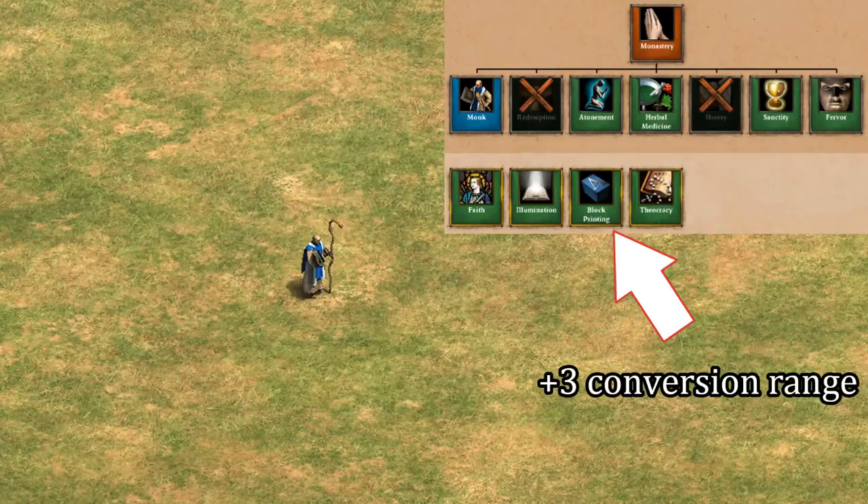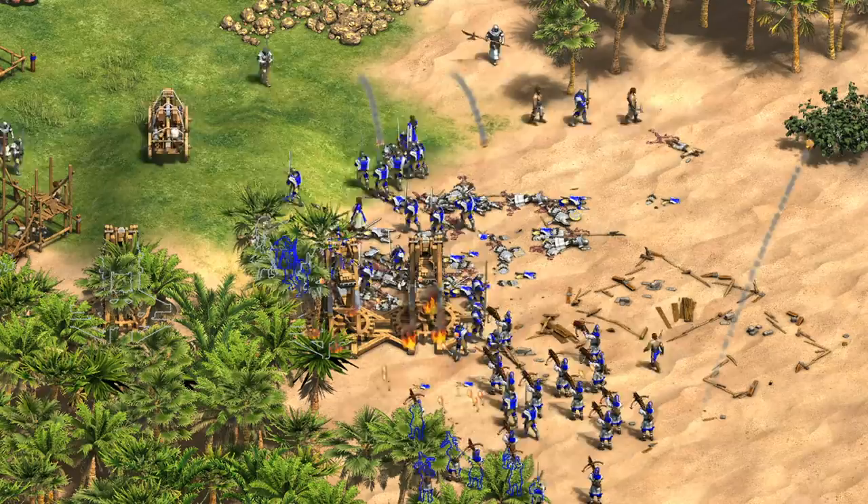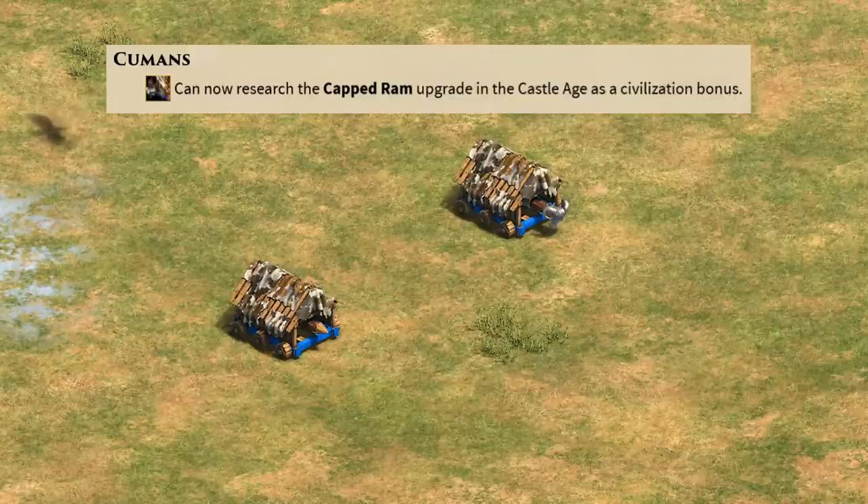The next change is to the Chinese, who no longer have redemption. Recently they had block printing added, giving three more range to their conversions, so I guess it's meant to offset that. Taking away redemption means they'll now no longer be able to convert either buildings or siege. Chinese can be quite a strong civilization in the late game even without monks, and this seems geared to a high level of play to me, so I doubt it'll really impact the average player.